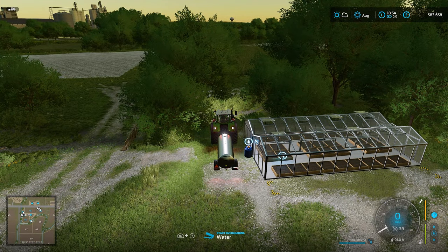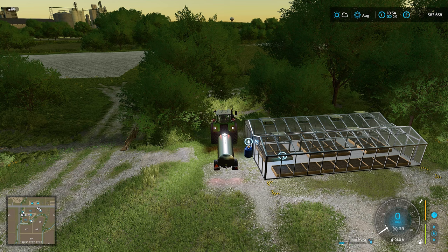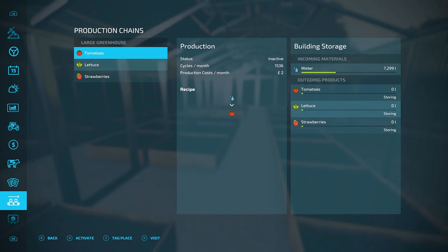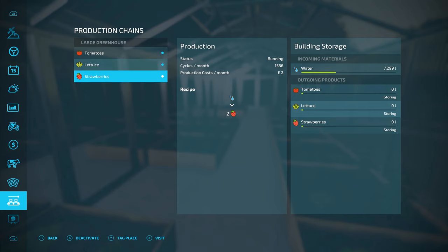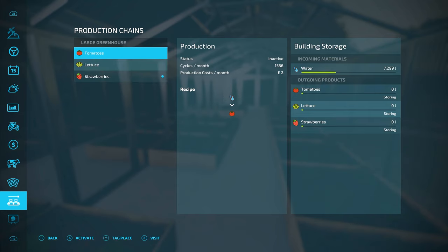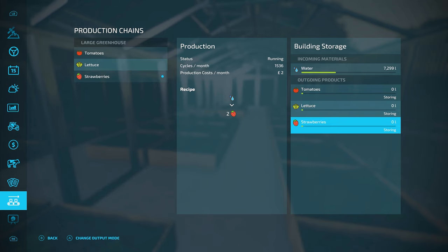So we just come in here now and we can add water to the greenhouse. Hopefully we can get this production underway. We're going to go for all of them for now — let's just get them all going. Lettuce, strawberries, and tomatoes. Well that's not bad actually. I thought the water was not going to make a dent at all, but that's done pretty well. So we might get one of them a little bit later. Let's go and activate for tomatoes, lettuce, and strawberries — or just go for strawberries for now. Then we'll store them and be able to pick them up and sell them, hopefully getting a good price.